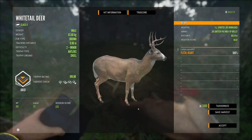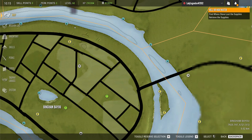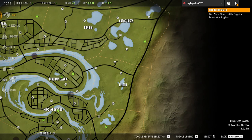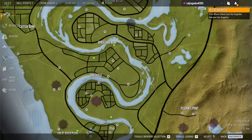Here is where I have been finding whitetail in Mississippi. Along the top of the river, there are five zones right there, and then a couple more around the corner. You'll also find whitetail at these two lakes in the right-hand corner. That should definitely help you start off with whitetail, and we will definitely do a full whitetail guide very soon.